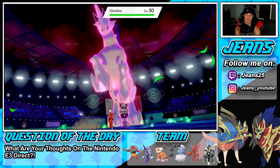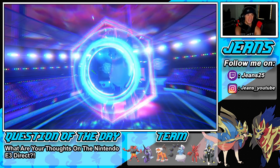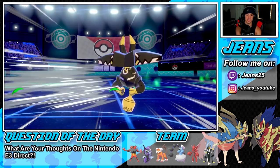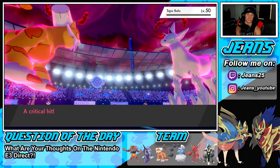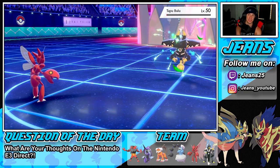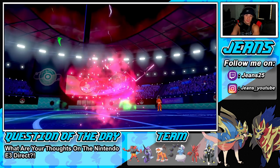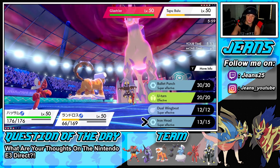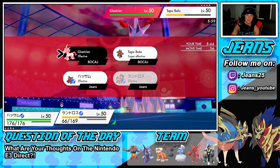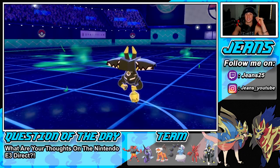Tapu Fini doesn't sit well with Regieleki, so let's see how this plays out. He ends up using Icy Wind — kind of saw that coming — but I think this Iron Head should be enough to pick up the KO on Bulu. Iron Head lands — Bulu sashes up! That buttery biscuit — it's going to get off a Horn Leech and get back mad HP. I'm reading a Protect from the Bulu and doubling up into Glastrier. I'm going to Fly out to try to dodge a turn because I think he's going to drop the Ice attack to try to get rid of my Landorus.